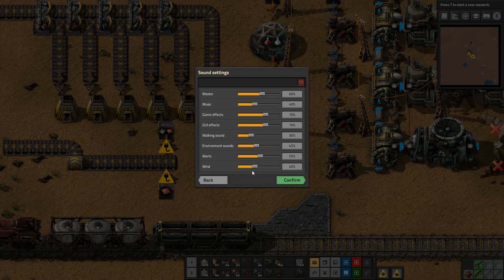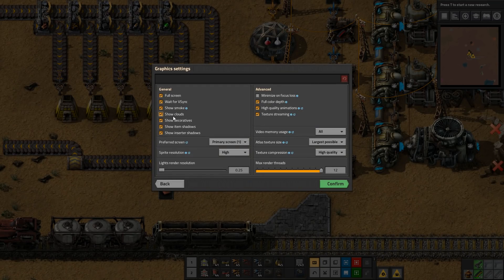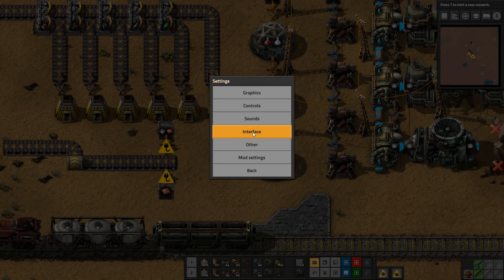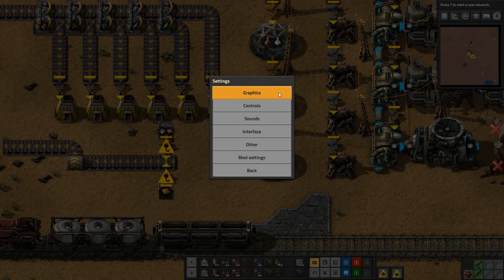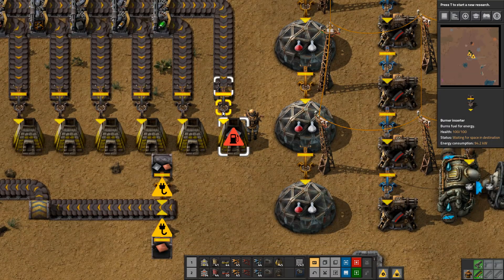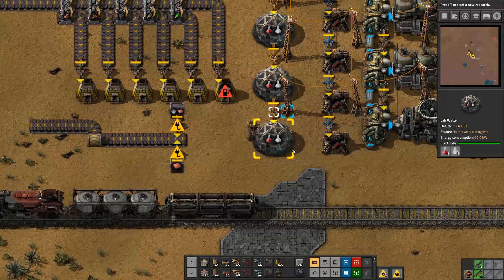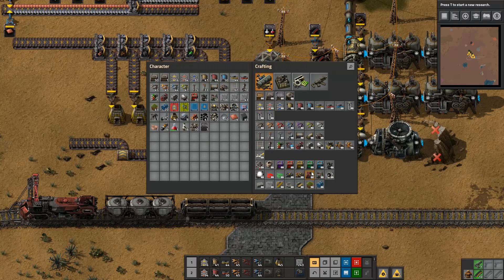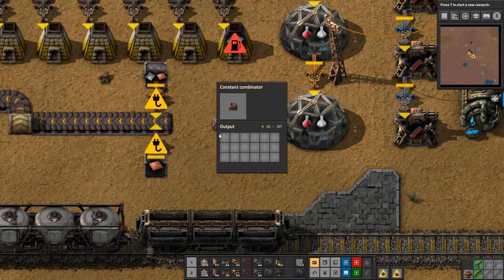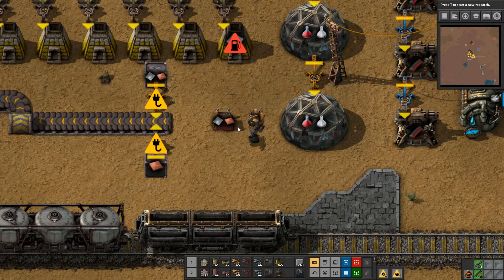Sounds are mostly unchanged. Some people have been turning the wind down because they find it a bit frustrating. Same with graphics — a lot of people turn off clouds because they get seasick. In Interface settings, there are lots of different changes. One I like turning on is 'show arrows in alt mode' and 'show combinator settings in alt mode.' With both turned on, you can clearly see the arrows showing where inserters pick up from and where they're inserting to.